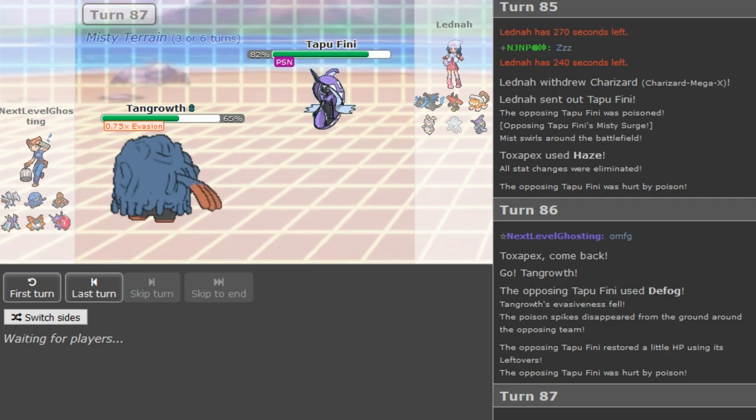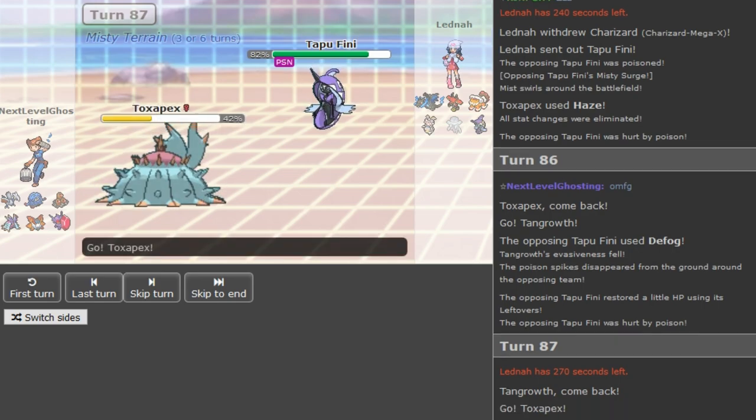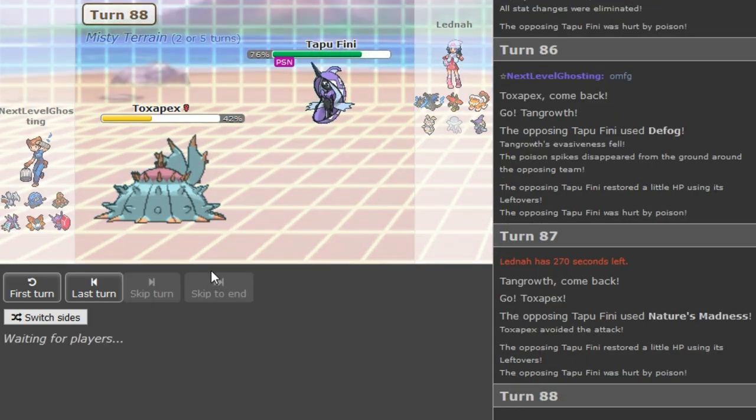I can understand there's no real point in forfeiting if you're Latina — you have to bank on your opponent messing up or play the odds and get a potential crit. There's a Nature's Madness miss which is a bit annoying for Latina, so the Pex is kind of running out of Recover — only one left — it has Regenerator but still. He defogged the T-Spike away but his Fini got poisoned and chipped a bit.